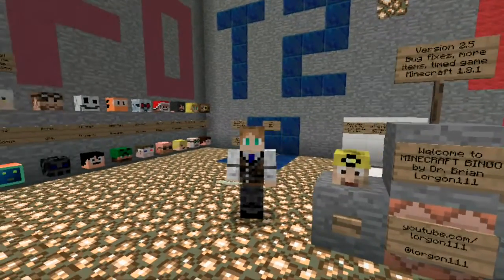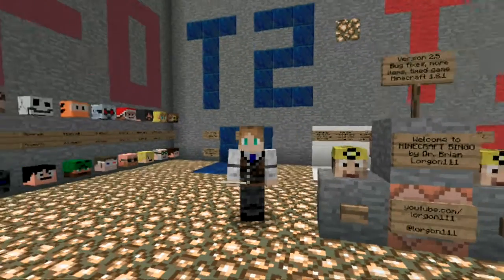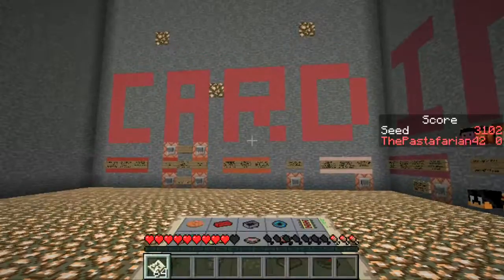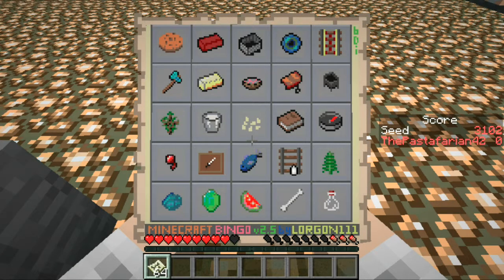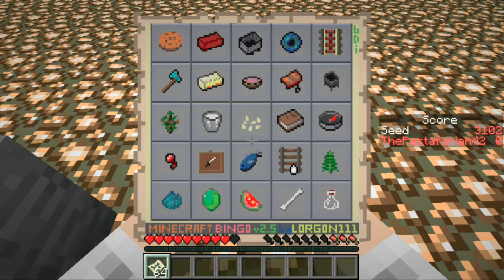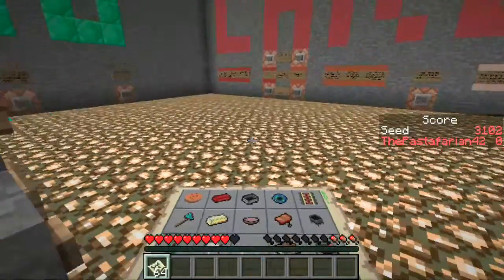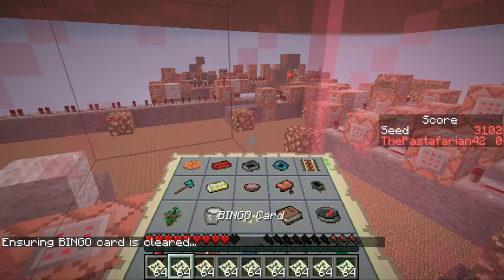Greetings and welcome back to Minecraft Bingo! It's time for the second of the three weekly Seed Challenges, brought to us by Dr. Brian Lorgon111, as he is the creator of this map. This is the card for Seed 3102. I saw in his video where he says the seed for this week — the spawn place has pumpkins out there, so I think the easiest way is to go for the middle row. Let's dive right in and see how I can do this week.